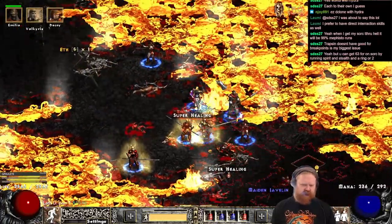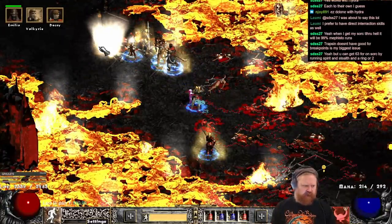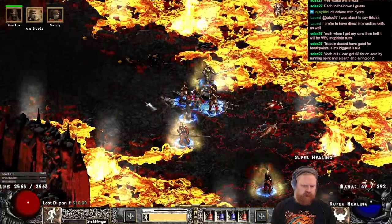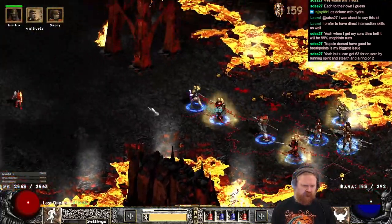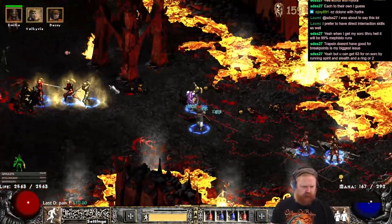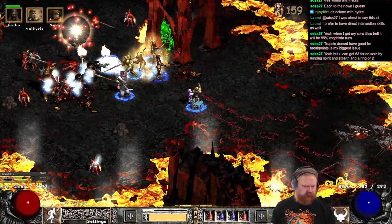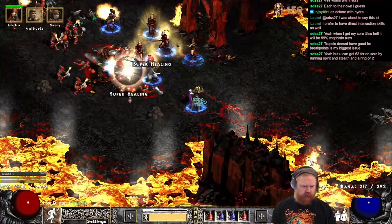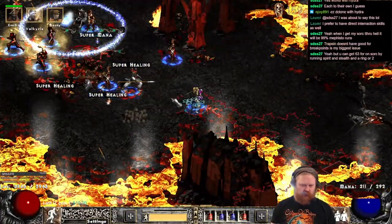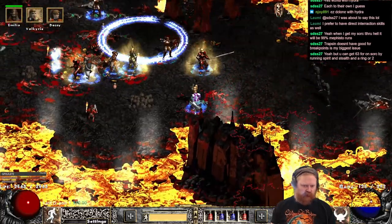63 FCR on a Sorceress is clowny — you need to get 105. So double Spirit and Stealth, that's basically your base. Then you swap it out with Viper Magi and whatever you can find at that point. It's not very hard to get 105 on a Sorceress either.